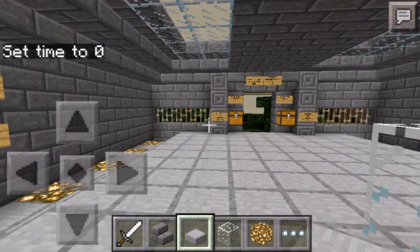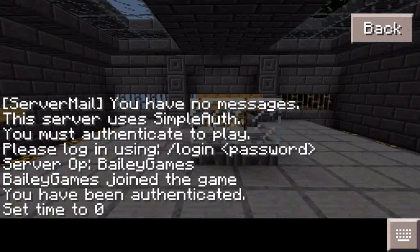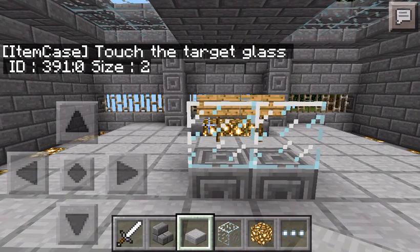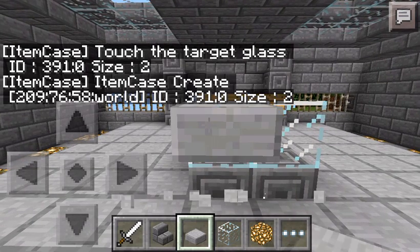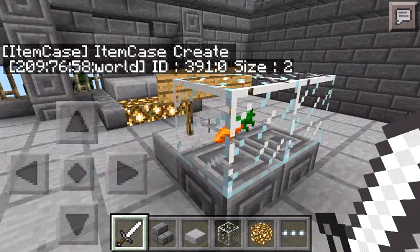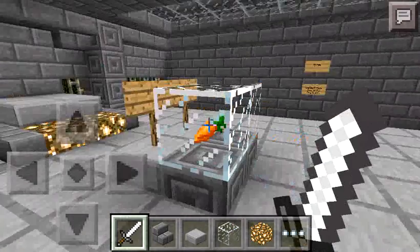I've got an awesome plugin that I think is pretty cool. If I do slash item case add, then say I want it to be 3-9-1 and I'll put item case 2, then target size 2. There's my item frame — if you can see that, there's actually two in there. So that is going to be helpful for the shop.